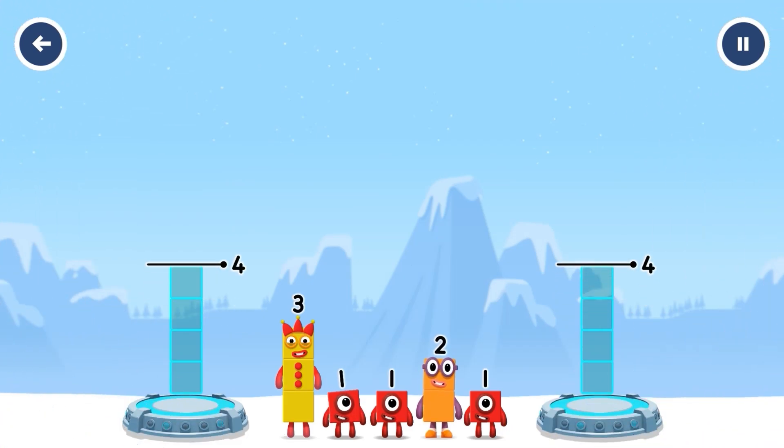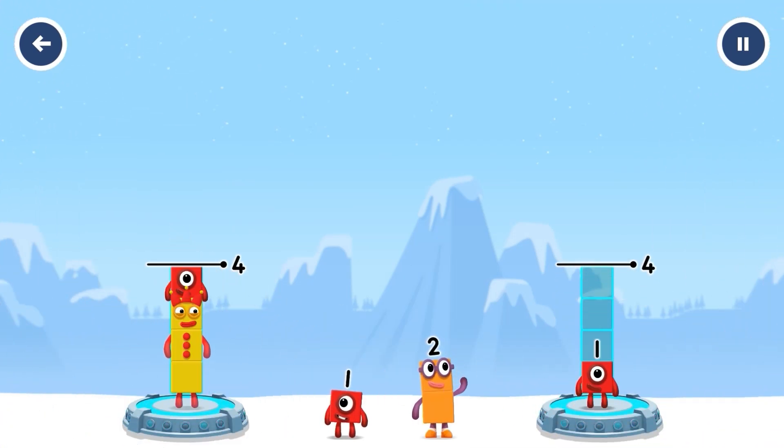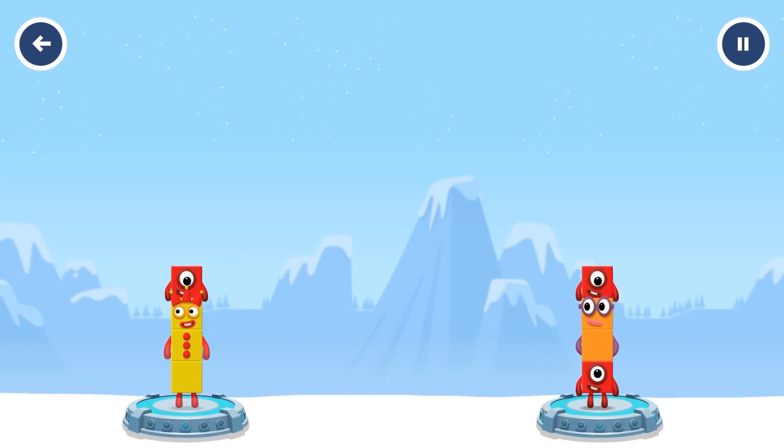Share the number blocks evenly to make two groups of four. One. Two. One. You cracked it. Three plus one equals four.